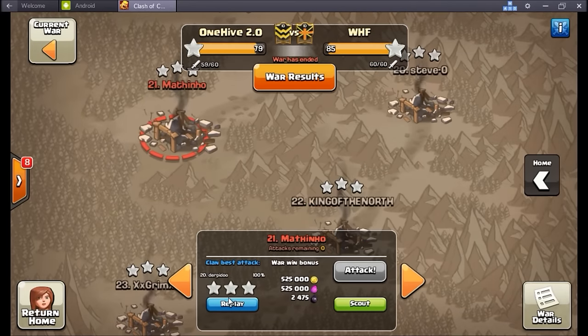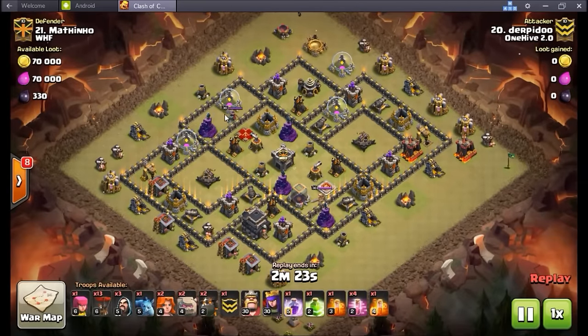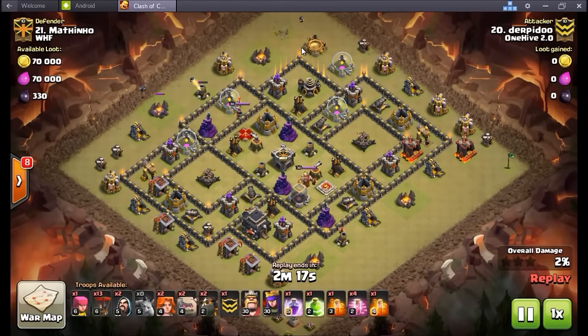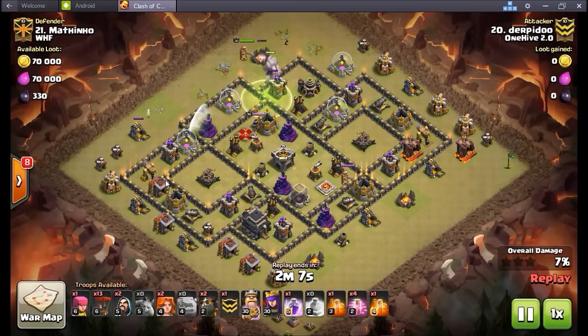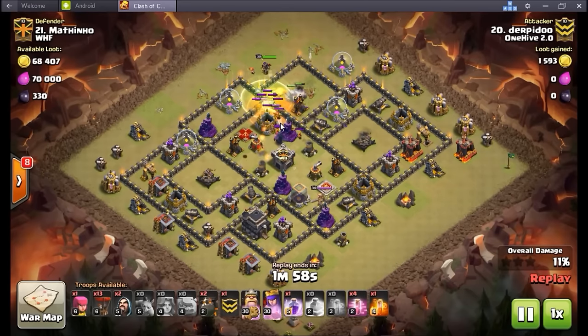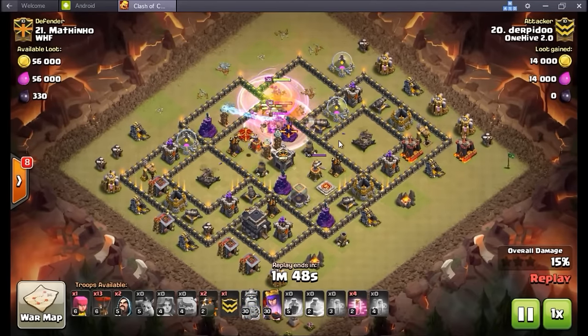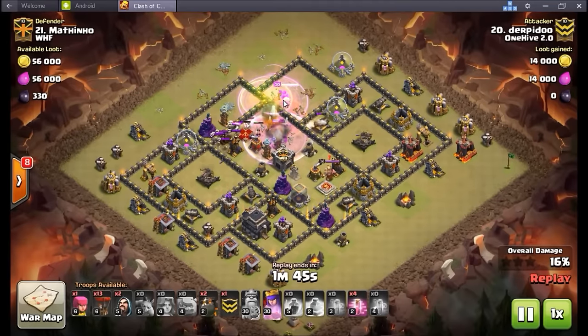Alright — number 21, Derpadoo. Love this guy. So this is a symmetrical base — very interesting. This compartment's a little bigger than this compartment but it's pretty much symmetrical. You draw a line kind of on an angle right up through those compartments. It's trying to be anti-HHB — I'm seeing these individual expo chambers but I'm not fully convinced by them. Dirt's just bringing a standard shattered lalo here.